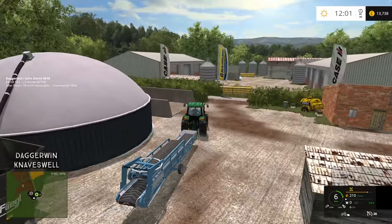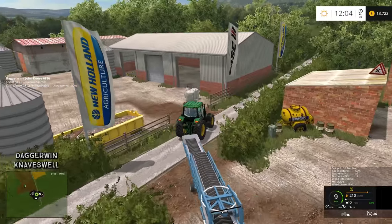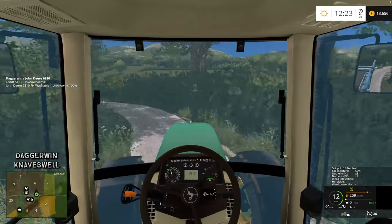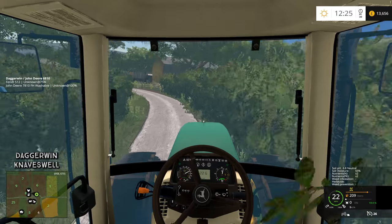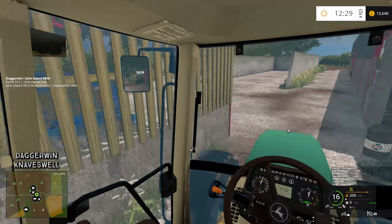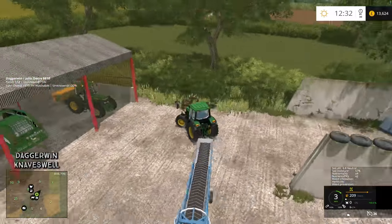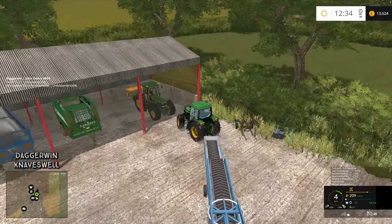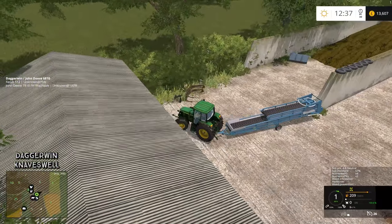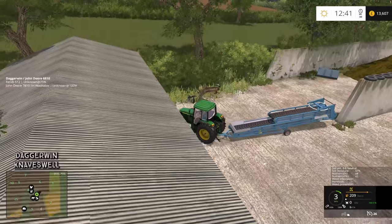So over to the yard where the silage is. Let's begin loading it up - the trailer's capacity is actually quite good. We just basically need to reverse it in there. We'll probably put the trailers in the pit next to it because there's more space that way. We should be able to get it around here. That tractor's a bit in the way. There we go.